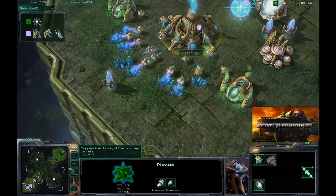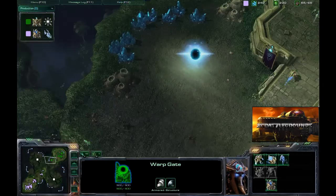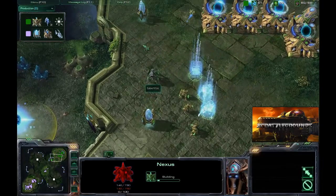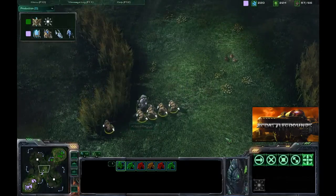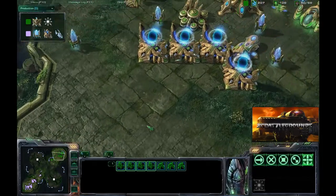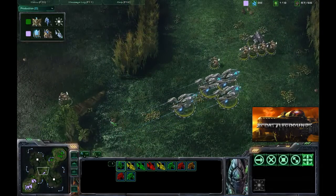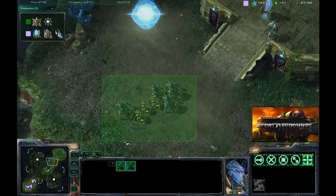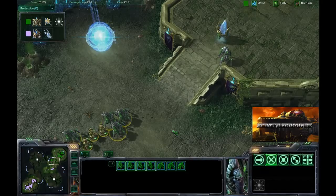It looks like Killer Plague is going to continue with the void ray strategy, putting down another gateway. Neither player has expanded at this point — we're seeing one-base play from both. Actually, Tex Mix is just now putting up a nexus at his natural expansion. Killer Plague has a decent-sized army and Tex Mix may not have enough to handle it, but Killer Plague backs off momentarily before pushing the offensive again, putting Tex Mix on the defensive once more.